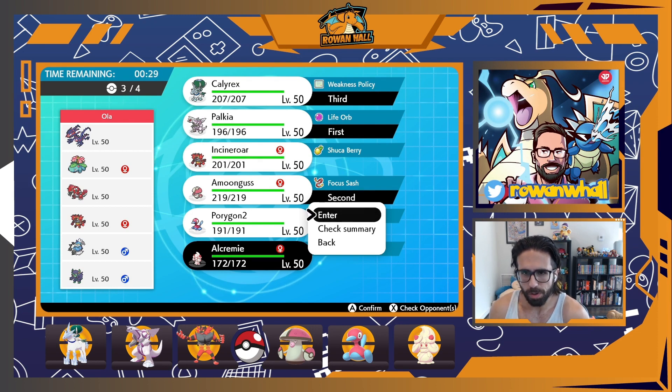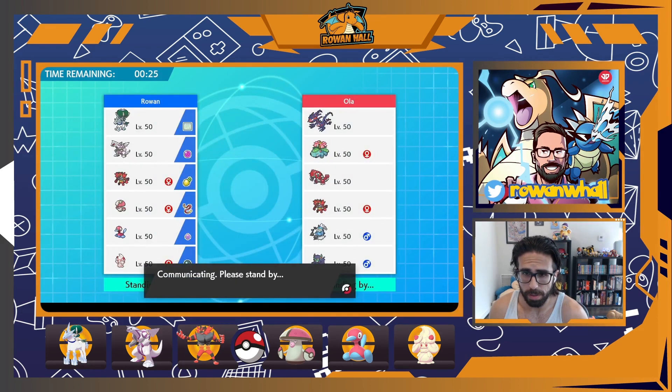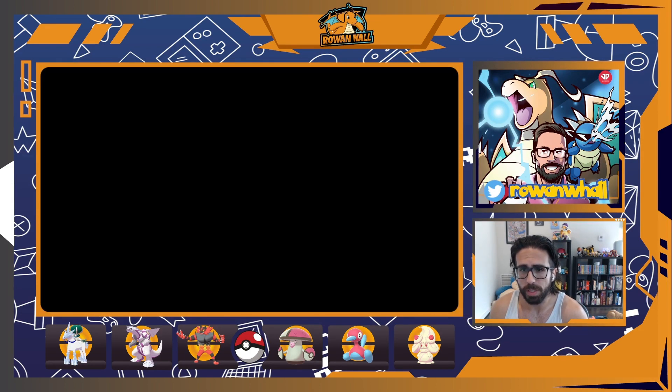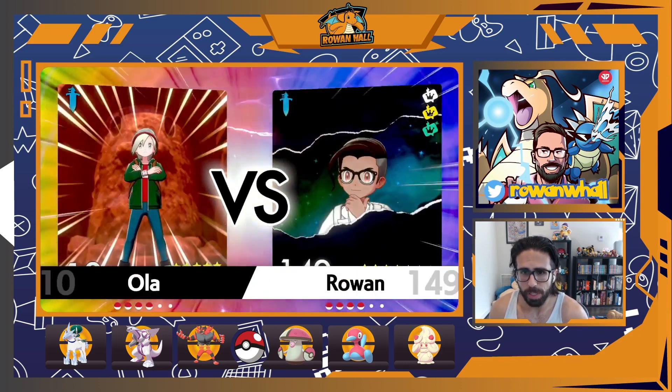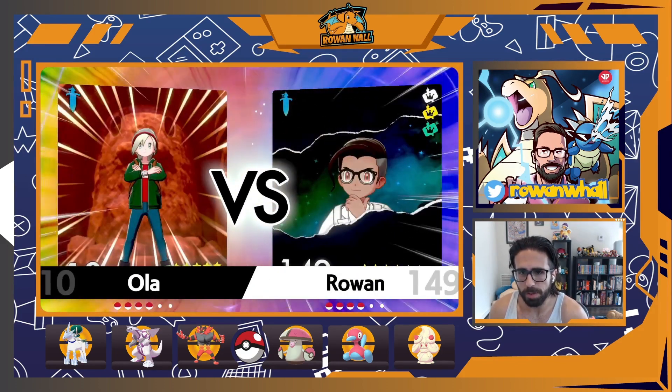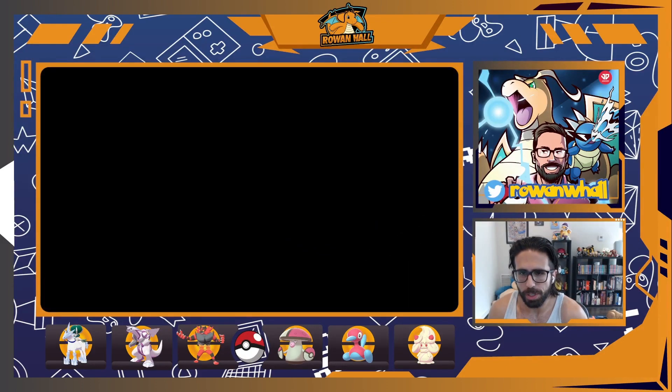For the fourth slot I considered Porygon2 for a while — Eerie Impulse into Eternatus and Foul Play into Groudon are both very good — but I ultimately settled on Alchemy for two reasons. First is the sweet availability, which helps against a potential Venusaur lead using sleep powders to stop Trick Room. Second is the Fairy typing, which is a very nice switch-in for that big Dynamax Cannon dragon-type attack.